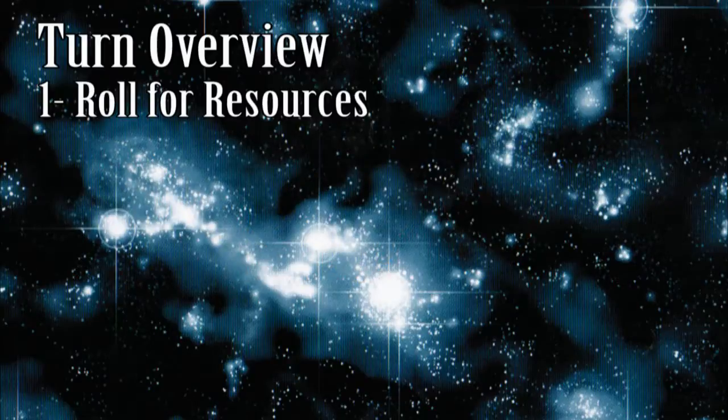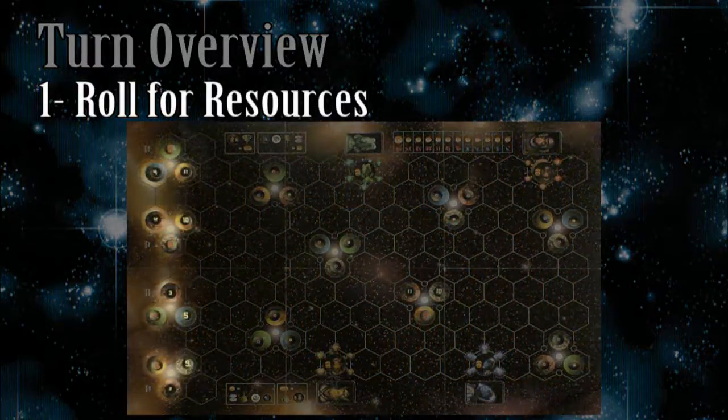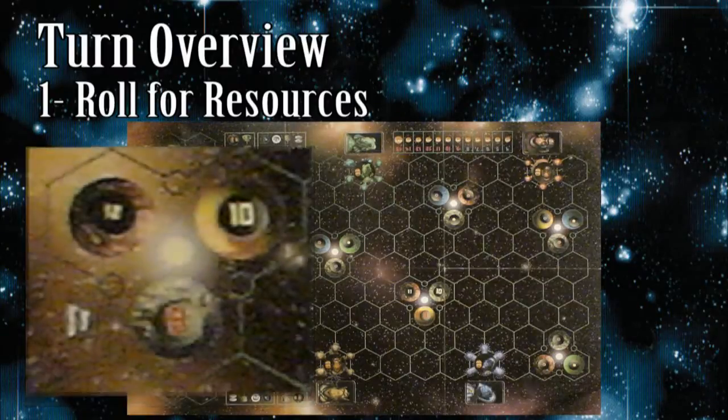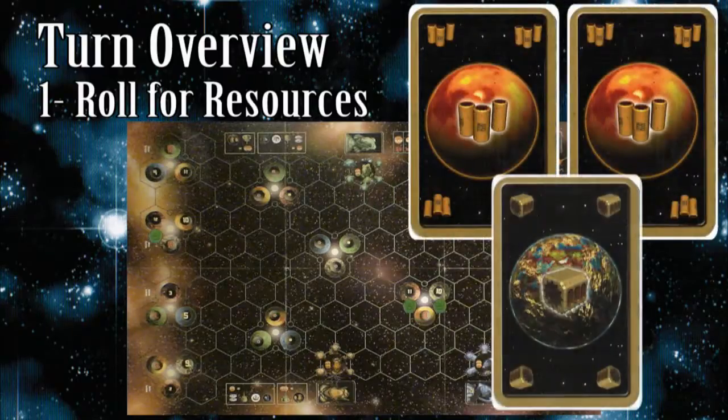To acquire resource cards, first roll two six-sided dice and add them together. If the result is not a seven, find every resource chip that matches the result and give a resource card matching that planet type to the player who has a colony or spaceport in the intersection adjacent to it. For example, if an eight was rolled and the green player has two colonies beside a fuel planet and one colony beside a trade planet with an eight resource chip, he gets three resource cards: two fuel and one trade good card.